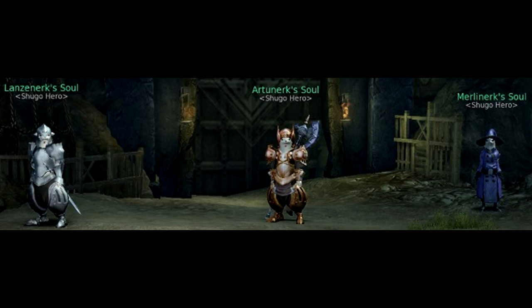Before we get started, I want to quickly explain the three Shugos you're going to see when you first enter. They're dressed in specific class armours. The one on the far left has a shield and sword — he's dressed like a Templar. The one in the middle uses a polearm — that's the gladiator. The one on the far right is the sorcerer. Each of these will transform one of your three party members into the corresponding class, giving you unique skills. Hopefully that clears up why people shout for a Templar, gladiator, and sorcerer — they're referring to the roles, not the players' actual classes.